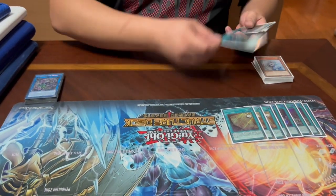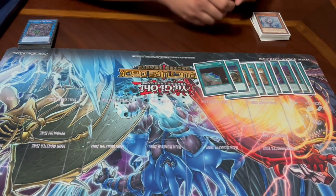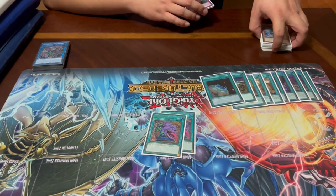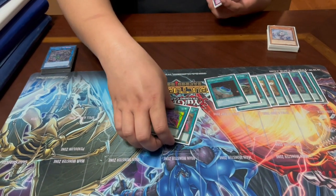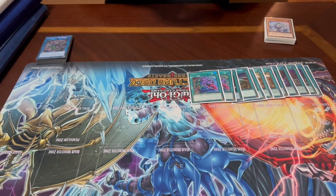We have one Rhoda because Reichphobia is a warrior, one Terraforming for the field spell, and two Pot of Desires because your entire deck is functionally just three-ofs of extenders, so you really don't mind banishing any of them. More cards is better.